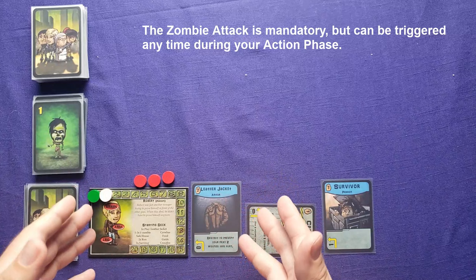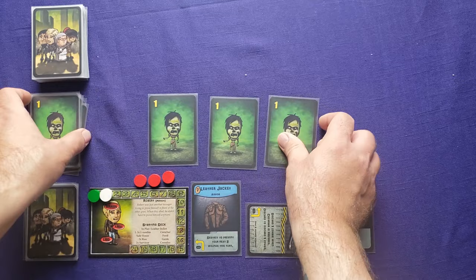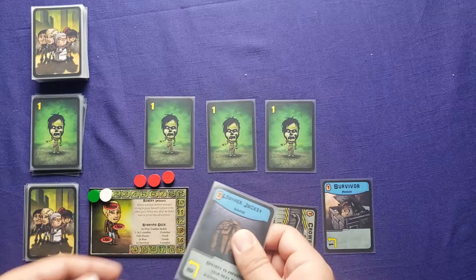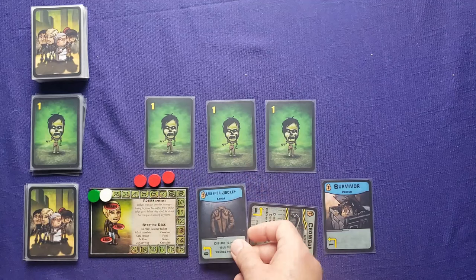After you're done using all your actions, a zombie attack happens. Any zombies in front of you that were played out of your hand are going to attack. If I had zombies in play and no way to defend myself, I'd take damage. This character starts with a leather jacket — I can destroy it, removing it from play, to prevent my next two wounds this turn. So in that case, I'd prevent two of the attacks and the other one would still hit.